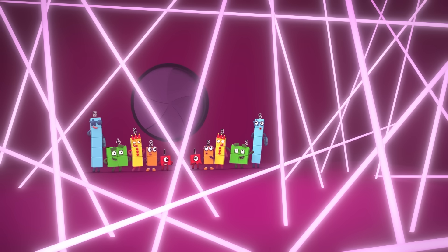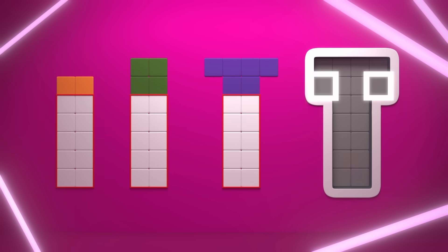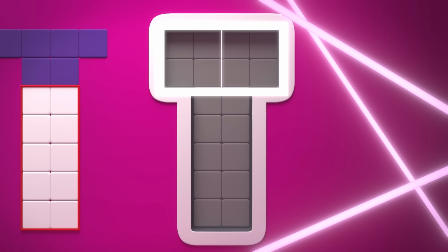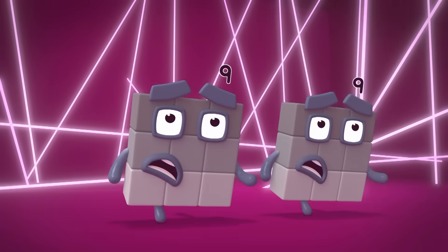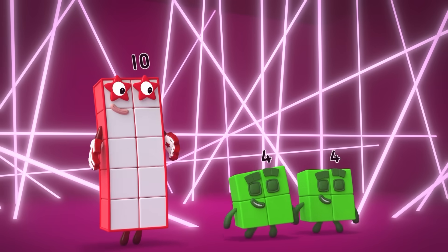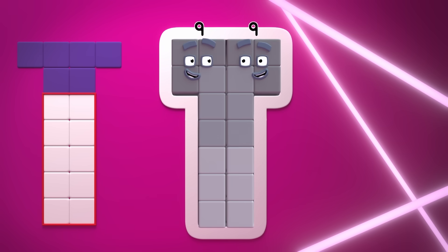A laser maze! Look — the doors follow a pattern. Twelve... fourteen... sixteen. Each double is two more than before. So what comes next? The bottom shape is two fives, and the top shape is two square fours. Double nine! Two fives are ten, two fours are eight, ten and eight is eighteen! I'm a maze-cracking laser blazer! And eighteen is double nine!